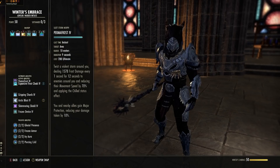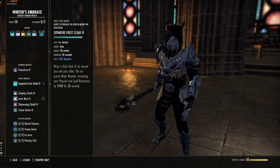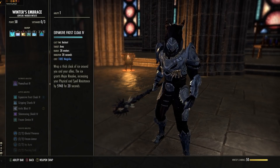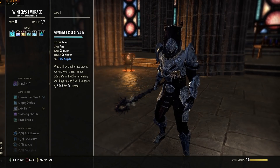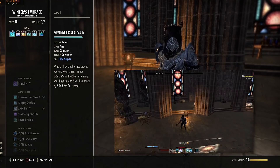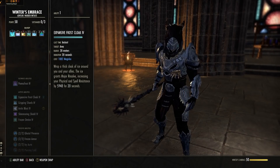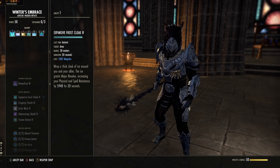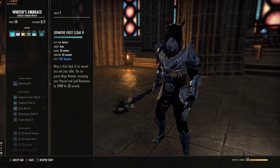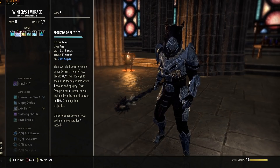On the back bar, Expansive Frost Cloak from the same skill line — starts off as Frost Cloak, morph it to Expansive Frost Cloak. The other morph gives Minor Protection but you don't need it since you've already got it. This one has a much wider range — 28 meters. Anyone caught inside gets a massive Major Resolve resistance buff. The Warden has a group version, while every other class's Major Resolve buff is personal. This will give everyone Physical and Spell Resistance. Don't let that run out.